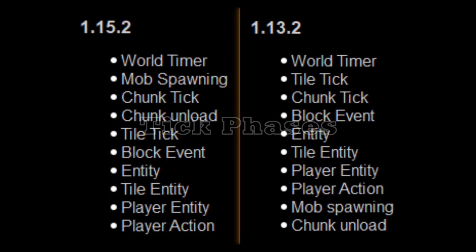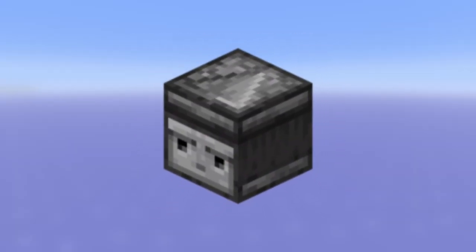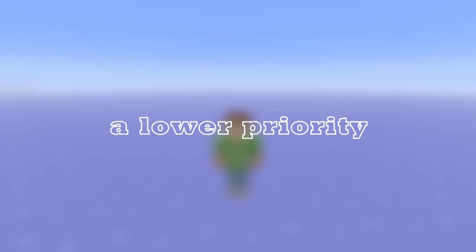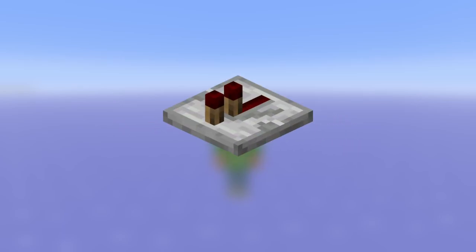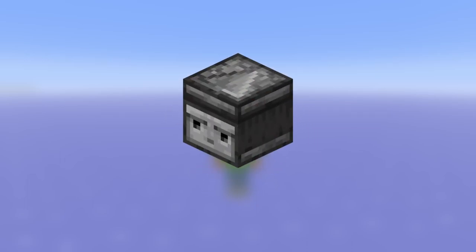For right now we'll focus on three phases: mainly the TileTick, Block Event, and Tile Entity phases. Tile ticks have their own weird priorities, most commonly called TileTick Priority, or TTP. Tile ticks mainly run on components like repeaters, comparators, and observers. In this case, a lower priority means it'll activate first. Repeaters have the highest TileTick priority at negative three to negative one. Comparators have the priority of negative one to zero. And observers just have zero.